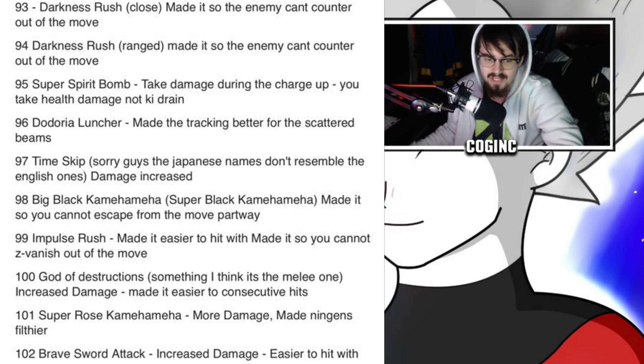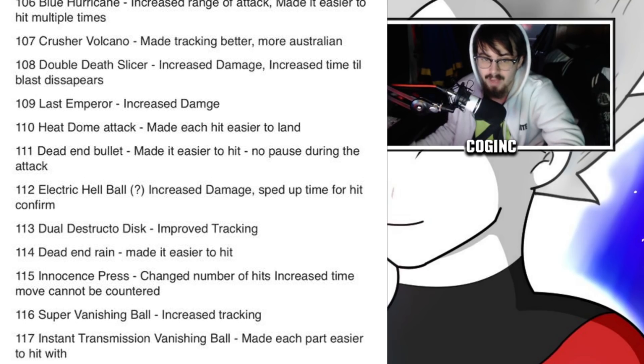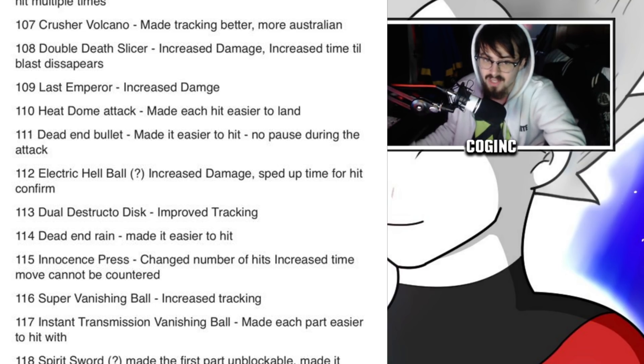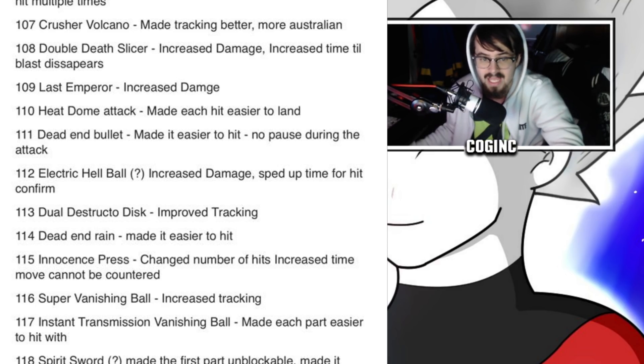Number 102: Brave Sword Attack — damage increased, easier to hit. Number 103: Break Cannon — increased damage. Number 104: Final Explosion — increased damage, easier to hit, decreased ki consumption when holding the input. Number 105: Final Shine Attack — increased damage. Number 106: Blue Hurricane — increased range, easier to hit multiple times. Number 107: Crusher Volcano — improved tracking. Number 108: Double Death Slicer — increased damage, increased time until blast disappears. Number 109: Last Emperor — increased damage. Number 110: Heat Dome Attack — easier to hit, each hit easier to land. Number 111: Dead End Bullet — easier to hit, no pause during attack.